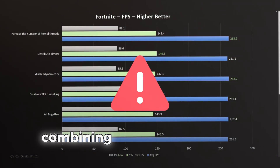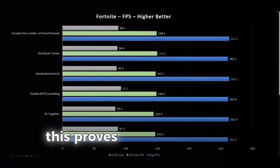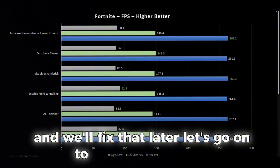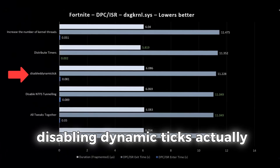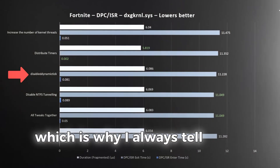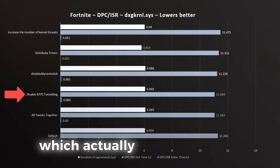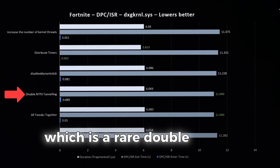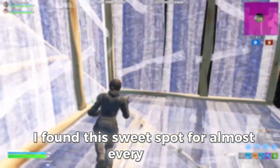A quick heads up: combining all tweaks together actually lowered the 1% lows. This proves that some tweaks conflict with each other, and we'll fix that later. Moving on to the latency results — distribute timers reduced exit times by 4%. Disabling dynamic ticks actually increased latency, which is why I always tell laptop users to skip it. NTFS tunneling worked wonders: it improved both FPS and latency, which is a rare double win for most cases.